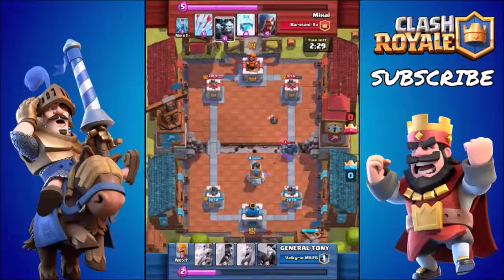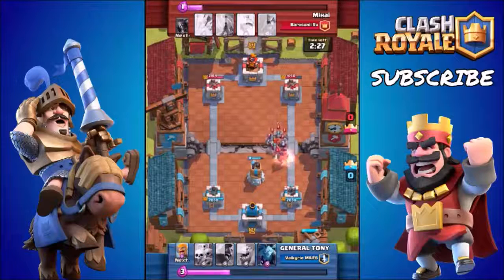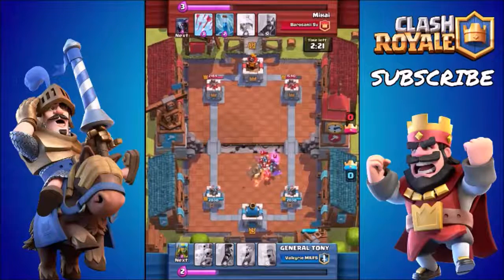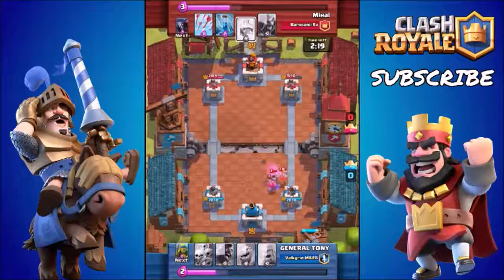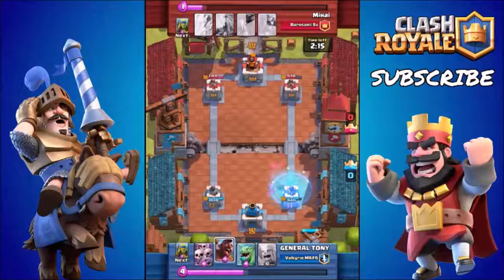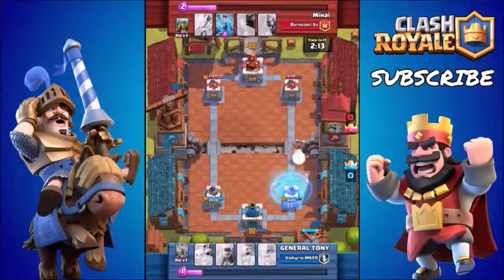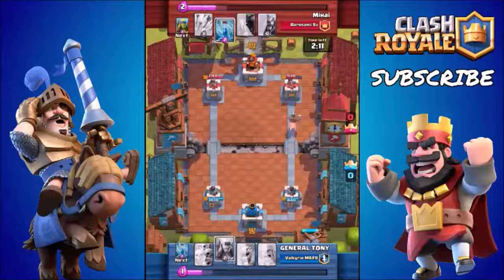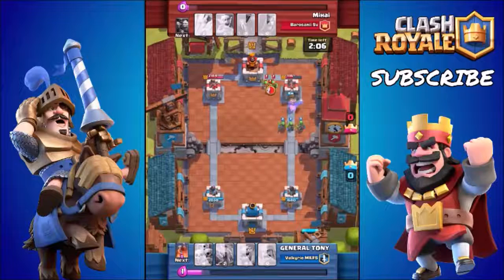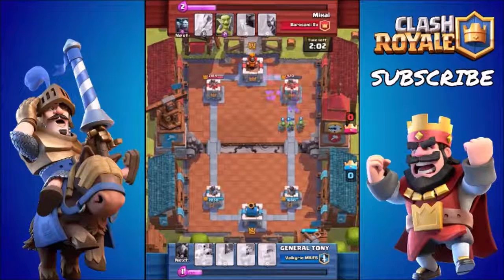Moving on to Spell cards — which ones should you use? We're going to suggest two, since we run two different decks. We've already mentioned them: the Freeze Spell and the Zap Spell. The Zap Spell is extremely cheap and really efficient against Skeletons, Spear Goblins, and Minions, which loads of people use in the lower arenas. The Freeze Spell works great against Witches, Musketeers, Dragons, Minion Hordes, and of course enemy Towers. So we'll cap it at those two: the Freeze Spell and the Zap Spell.